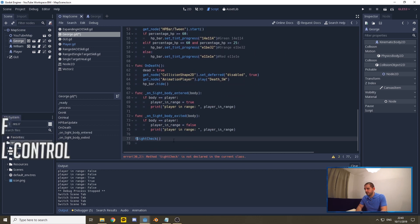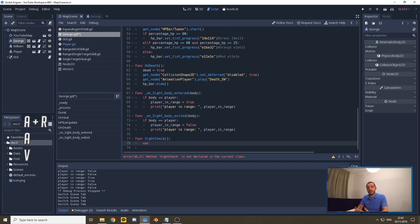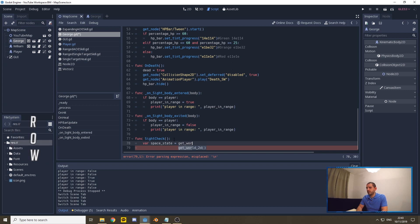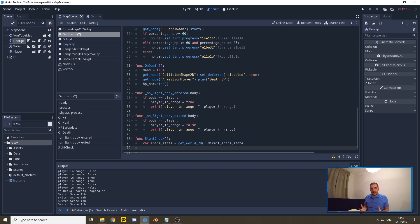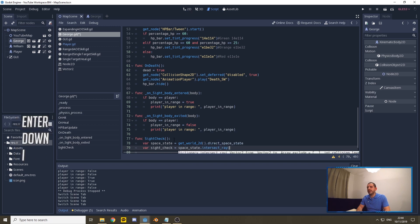Down here I'll build that function. I create a variable called space_state and assign it get_world_2d().direct_space_state. What this does is get a snapshot of the 2D world with all physics bodies inside it. Using that space state, I then call space_state.intersect_ray() — which casts a ray from code rather than using a RayCast node.